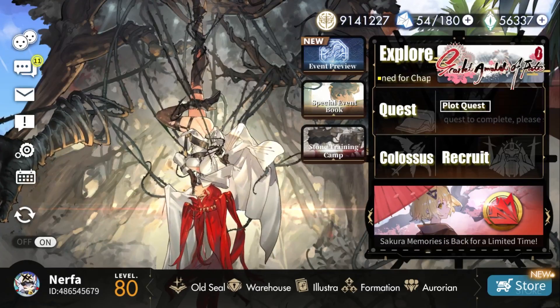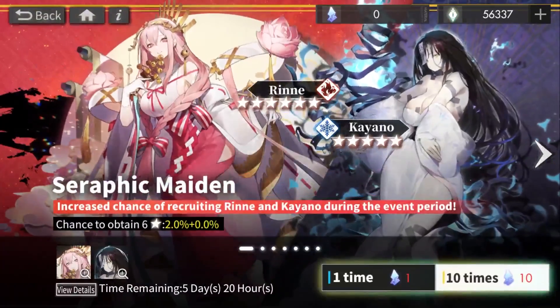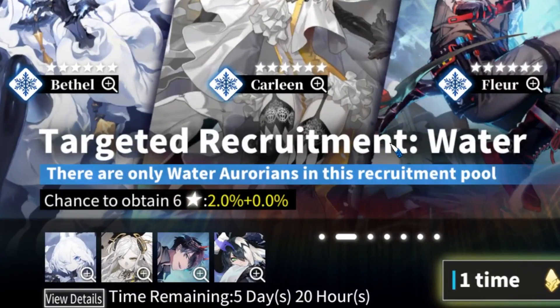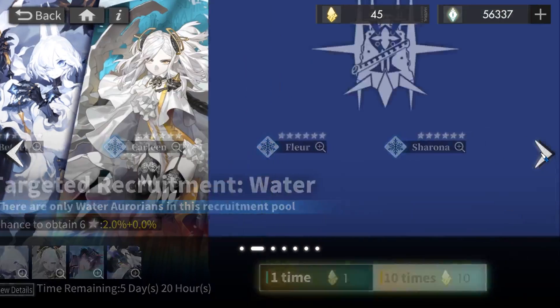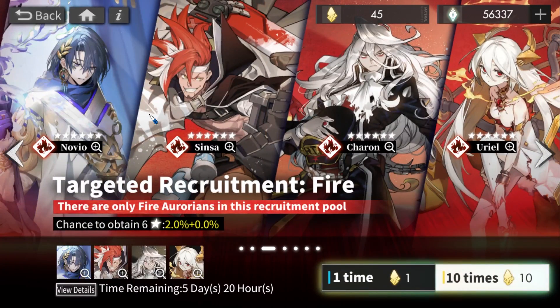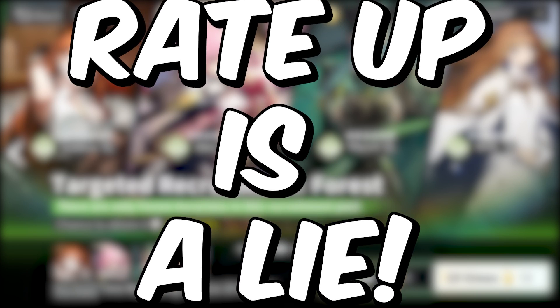There is a new banner in the recruit section called the Targeted Recruitment Banner. You might think these are rate-up units — for example, summoning on this banner gives a high chance to get Nobio, Sensa, Karen, or Urio, or on the next banner Sioban, Hero, Megard, and Heady. But there is no rate-up. Rate-up is a lie.